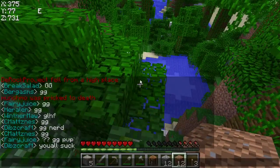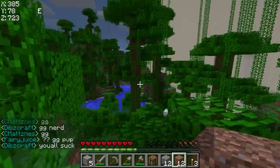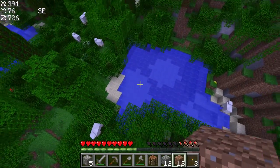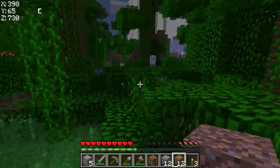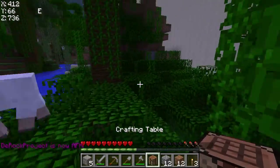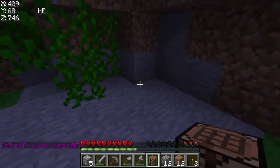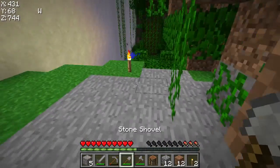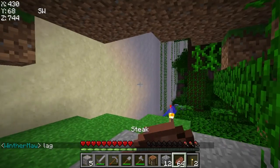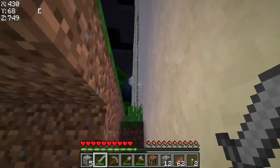Oh, Munchmo died — that's too bad, at the beginning of the match too. That's good, he deserves it. I just wish I had killed him myself — it's the only thing I wanted. I can't even — I'm hungry, I need food. I found some steaks! I can just eat the steaks, everything's going to be fine. Luckily I found the steaks — they were already cooked too.